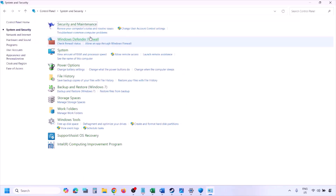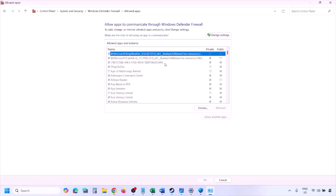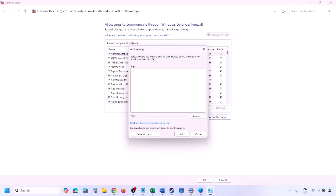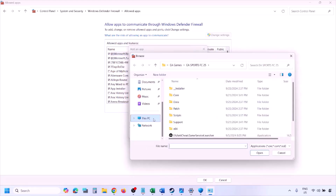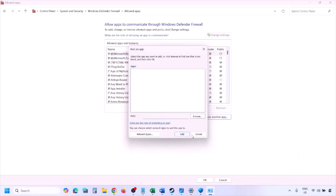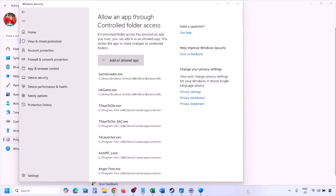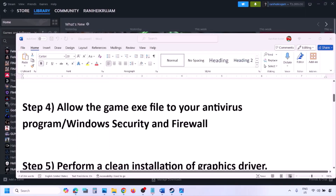You can do the same thing in Firewall. Type Control Panel in the Windows search box, go to System and Security, then Windows Defender Firewall. Click Allow an app or feature through Windows Defender Firewall, click Change Settings, then Allow Another App. Click Browse, go to the game installation folder, select the game EXE file, click Open, then click Add. Once the game is added to the firewall, click OK and launch the game and check.